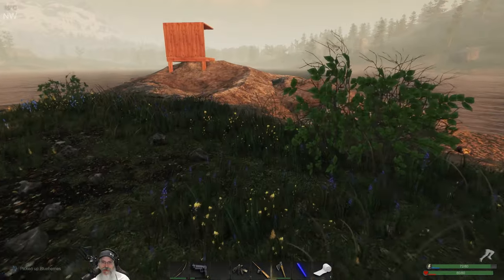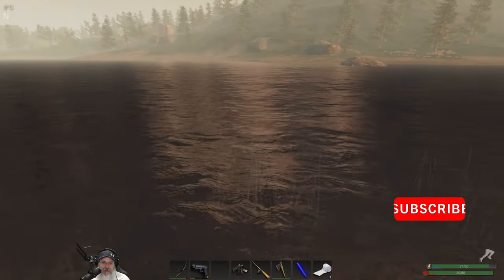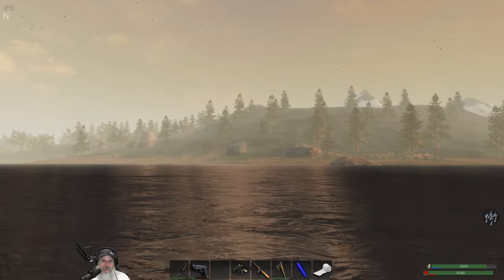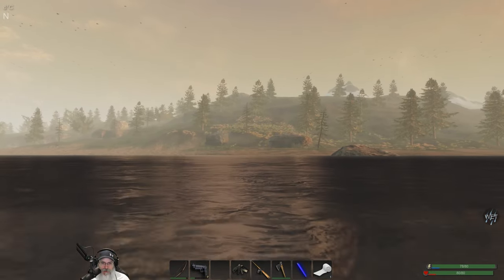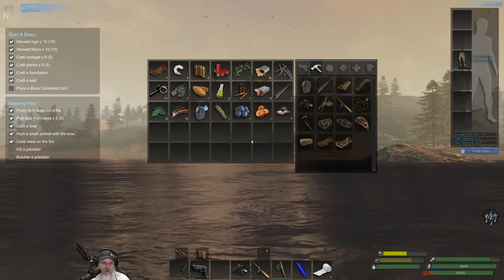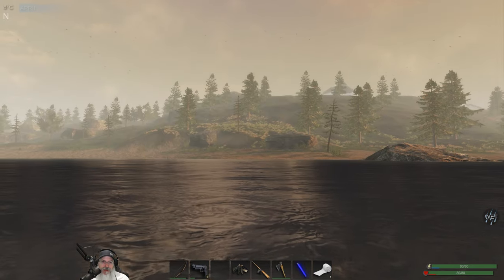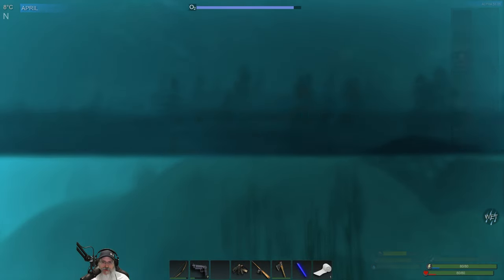Let's travel across and swim to the mainland - we absolutely have to get some nails today. Nails are the big thing because we can get wood on the island, but we can't build until we get more nails. I also don't have any arrows either - yeah we only have two, so that's another reason we've got to get some more nails.